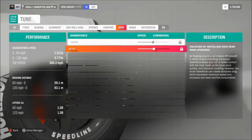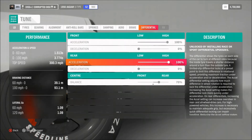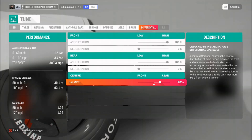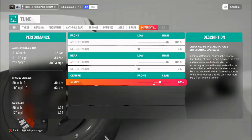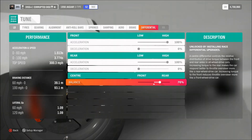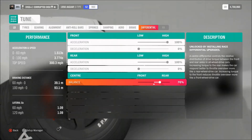Aero of course is not applicable, and as far as the diff, we've got 100% on the acceleration bias, zero on the decel, and for this one 70% balance going to the back end. You could go further back if you want to loosen up the steering more, but I don't think that's going to be an issue for most people. So that's it for the build, but now of course what you want to see is it actually doing that in action.